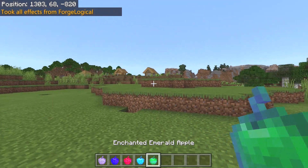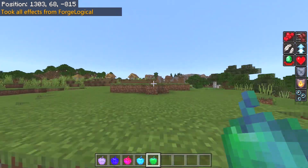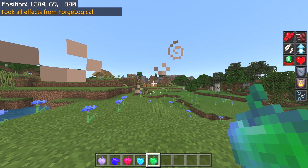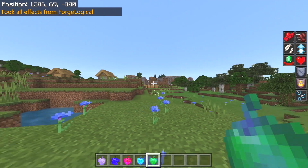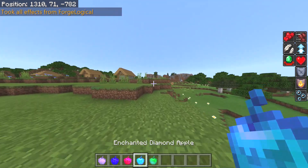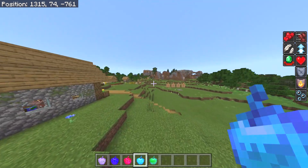And finally we have the last apple of today's video — the enchanted emerald apple. It actually gives you pretty much the same effects as the enchanted diamond one. The only effect that's missing is conduit power, so it's basically the same as the diamond apple. But if you want conduit power specifically, you can just eat the enchanted diamond apple.